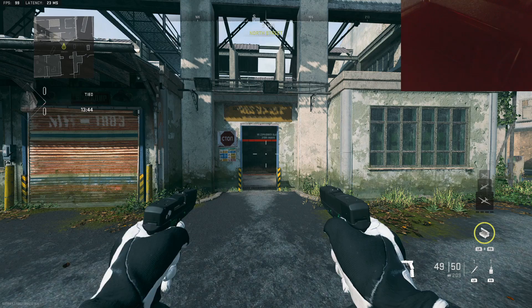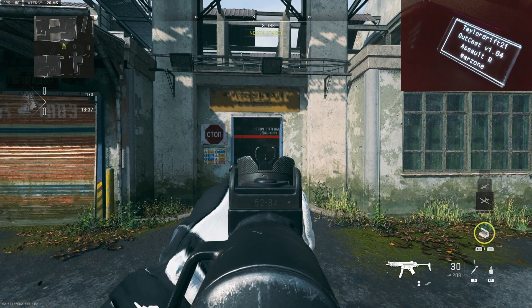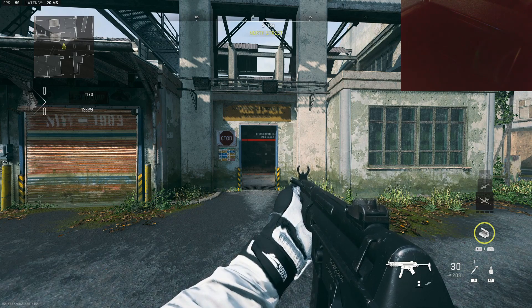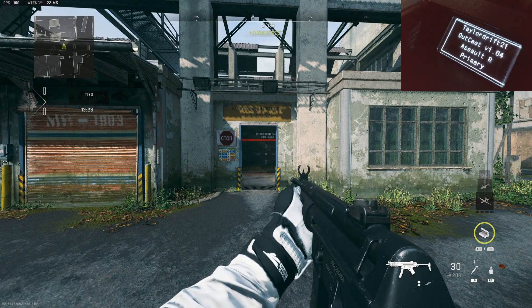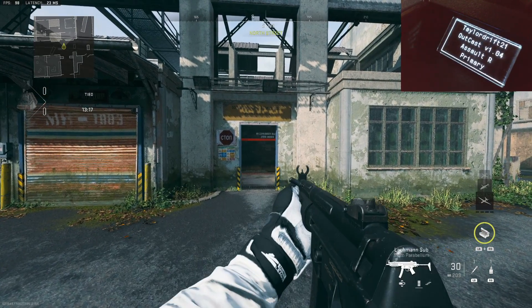Now, for the Warzone profile — to get into that one, I chose L2 slash LT and D-pad up. I hold that and press up, and that changes to the Warzone profile — that's the third profile. A lot of people have that set up for ground loot. When you want to change back to your primary slash secondary profiles again, you just press the same Warzone profile button. It goes into the Warzone profile and also goes out of it.